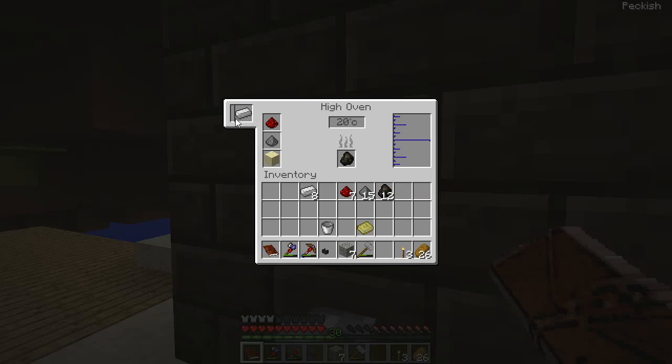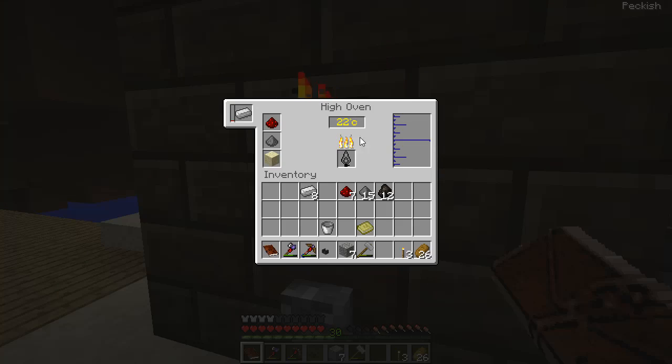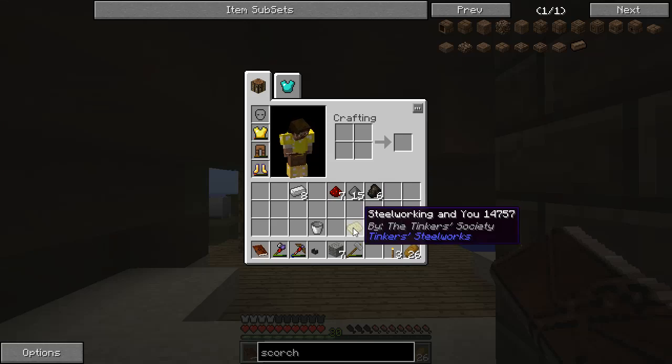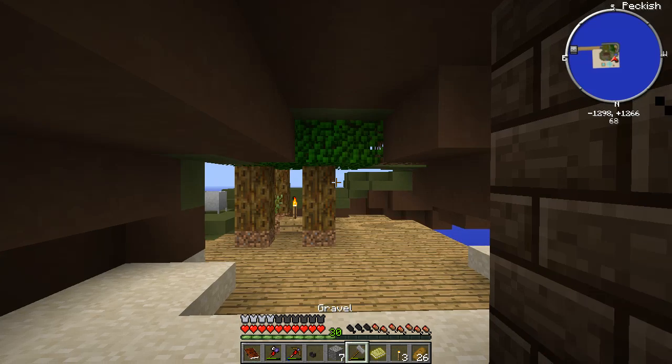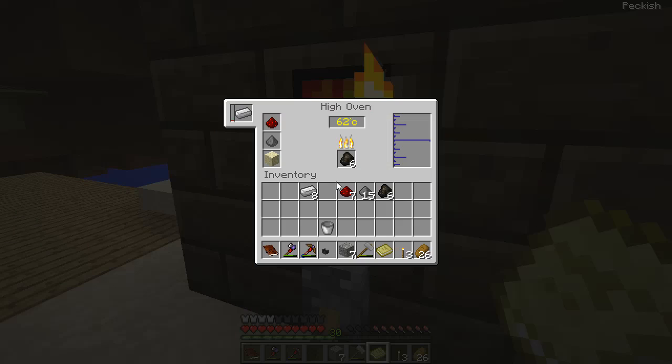The trick here is that this isn't going to do anything until the oven gets up to temperature. That's why there's this on/off switch — it tells it to start cooking the charcoal. There's a certain temperature requirement to be able to make the steel.